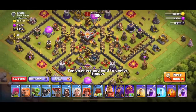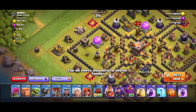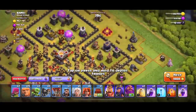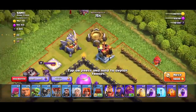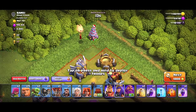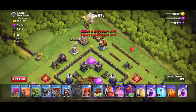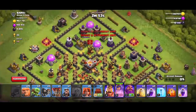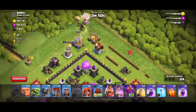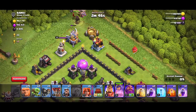Oh dang, alright — strong Town Hall 11. I doubt I'm going to even three-star this, but let's give it a shot for the loot. First off, I'm going to get that Eagle Artillery — it's sitting right there on the outside of the base.